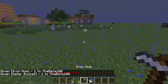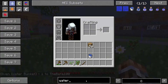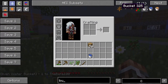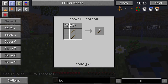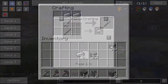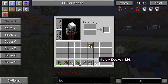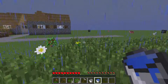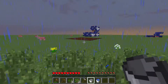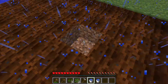I believe I showed you how to make a hoe, which is simply just two of these — it can go in either direction. And how to make a bucket is just three iron like that, and then you get a bucket.